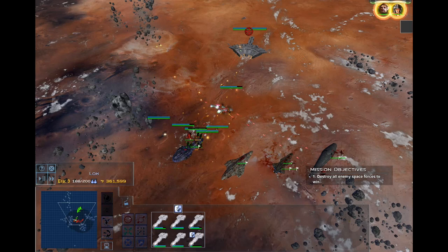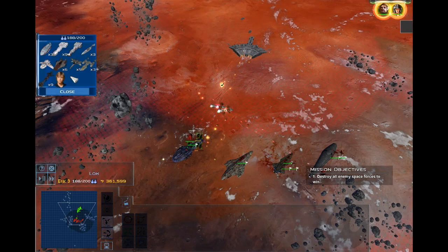The assault missiles lower the defense of hit Corvettes and Frigates by 30% for 20 seconds. Each ship also has the boost engine power ability, which, while activated, increases speed but at the cost of reduced firepower and shield strength.